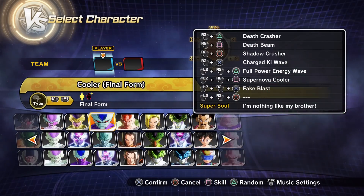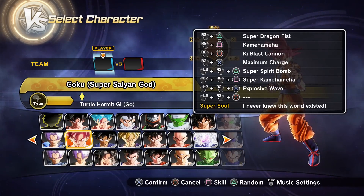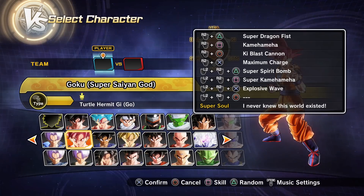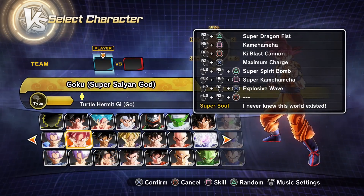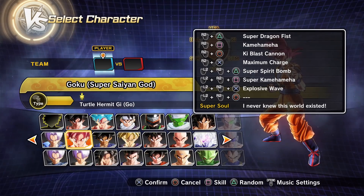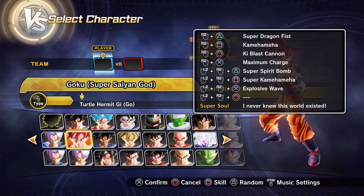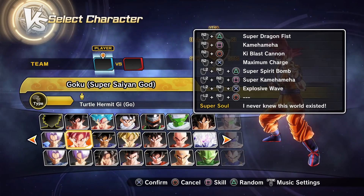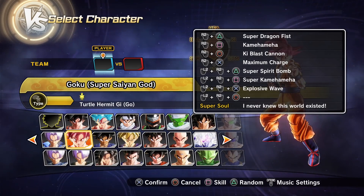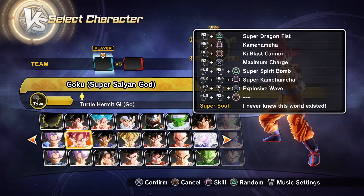The last piece of update information: the Super Spirit Bomb has been buffed — the spirit bomb will now travel faster to your opponent. Previously the animation was sped up, and now the projectile itself travels faster too. It's become a pretty decent move now. Today's goal is to actually land the Super Spirit Bomb in matches.